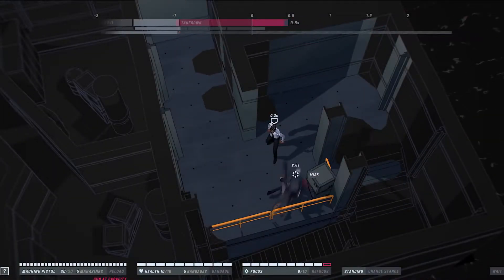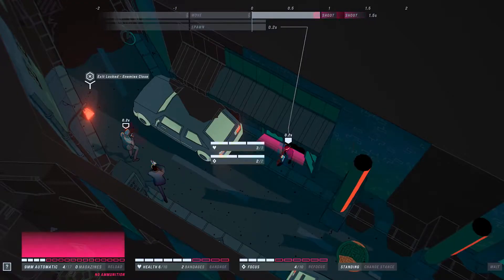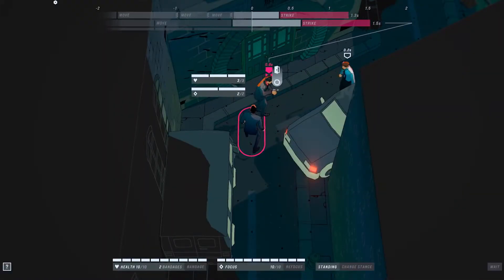John Wick Hex is an innovative tactical game where players manage the time it takes to complete a physical action, instead of turns. Not only do you need to face brutal opponents, but you must also fight against the clock.